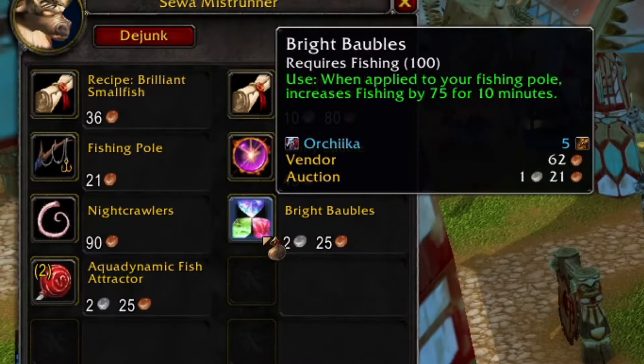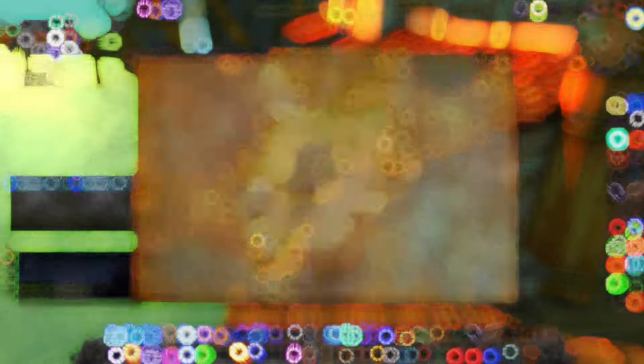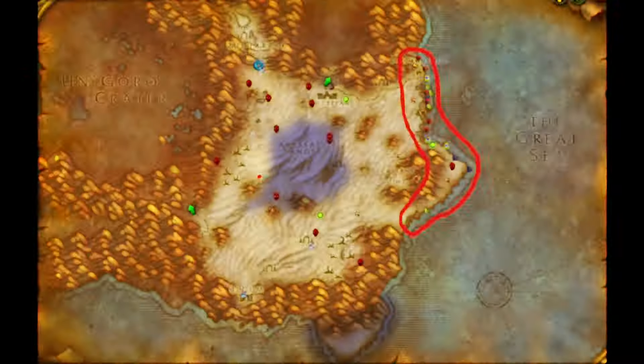Now you should buy Bright Baubles or Aquadynamic Fish Attractor and go to one of these locations and start fishing. The best places to fish in phase 2 are Tanaris and Booty Bay. You do less PvP here compared to phase 1.